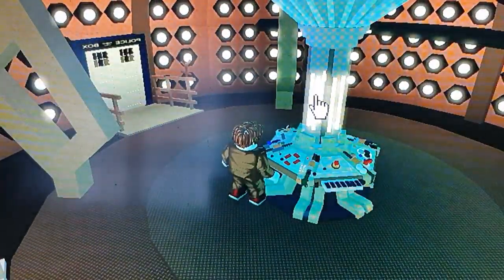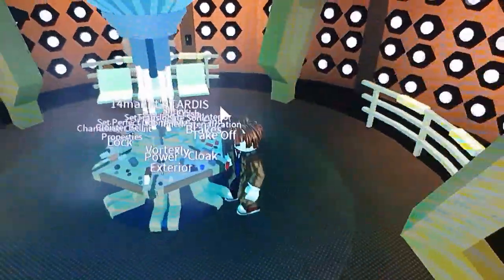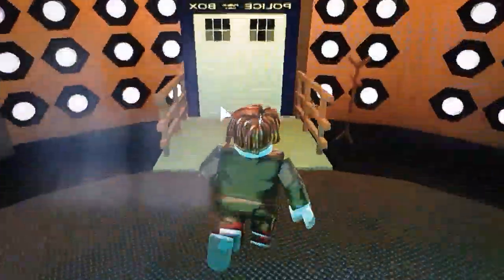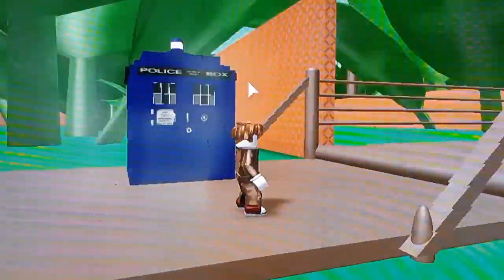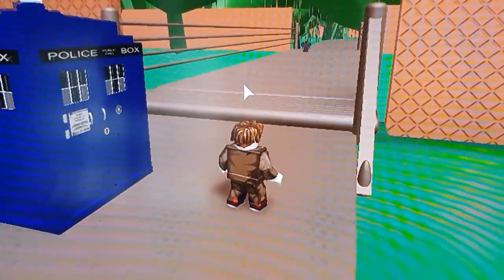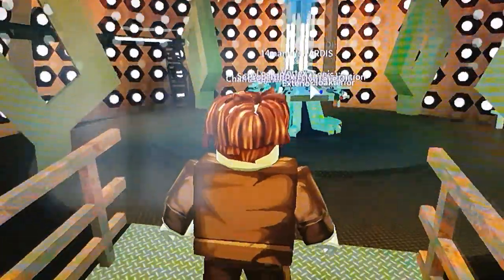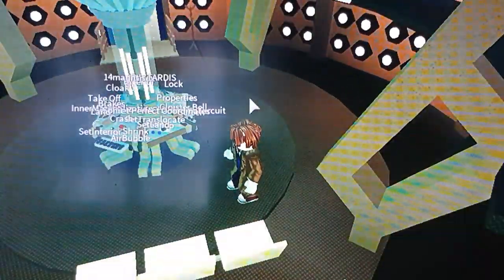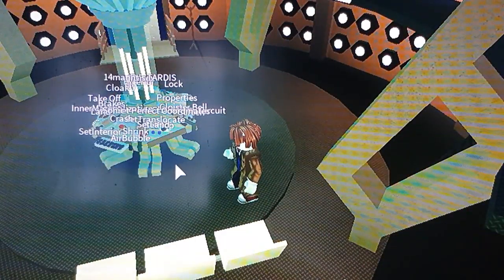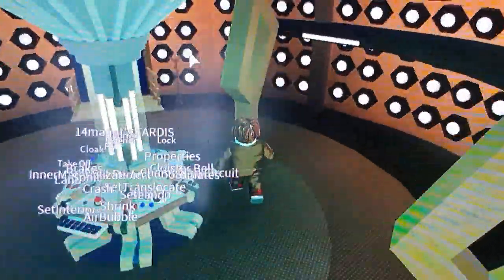You can also change the colour. You press on the time rotor and you can still see everything on here - you can go to different places. So like here is the forest, obviously the weeping angels and all that lot. And all these buttons here actually fly the TARDIS with cool sound effects.